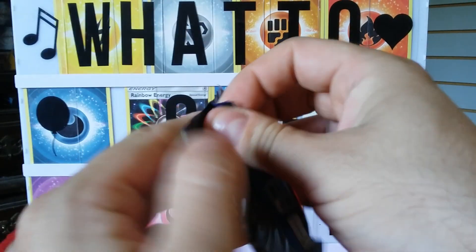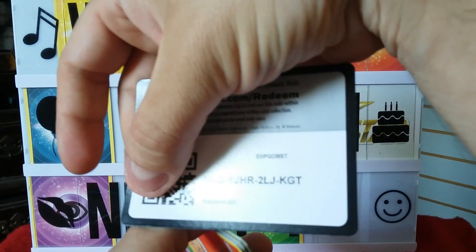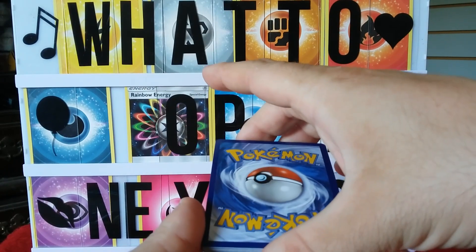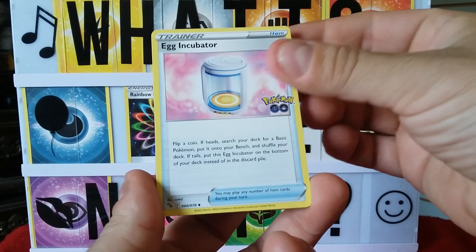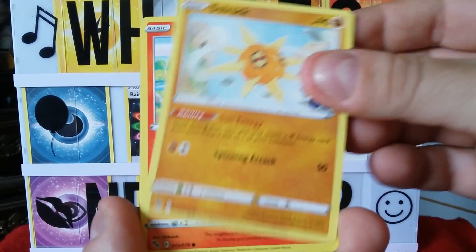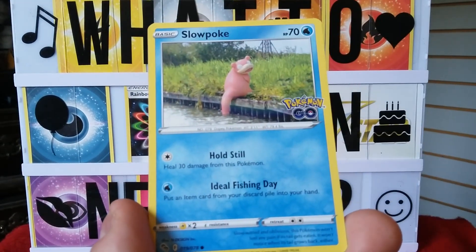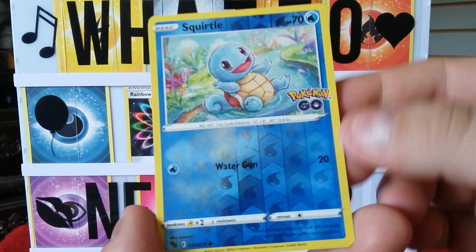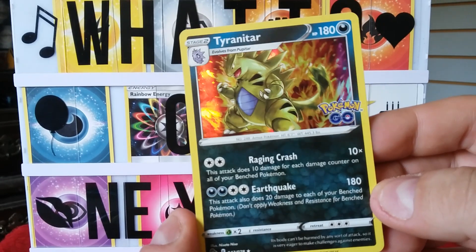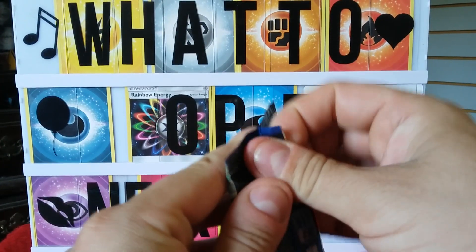Let's get something good, let's get something awesome. Here's a code card — I hope you guys get some good stuff with these codes. One, two, three, four — fire, psychic, egg incubator. Unfezant, Solrock, Numel, Bulbasaur, Onix, Bidoof, Slowpoke, Squirtle, and a Tyranitar! That is so cool — Tyranitar! The artwork is very nice, yes it is.